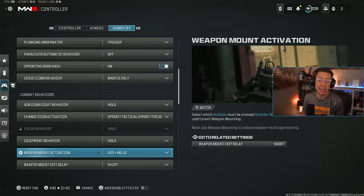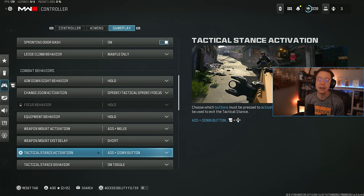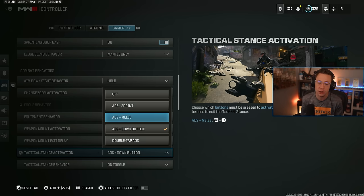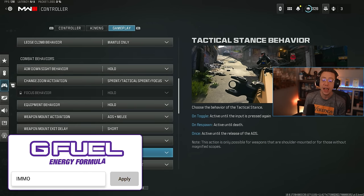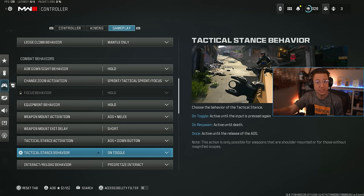Equipment behavior Hold. Weapon mount activation I keep on ADS and Melee so I don't ever accidentally do that in a gunfight — Short Exit Delay, although I'm pretty sure that's mostly placebo. Tac stance animation is another important one. I have it set to ADS and then down on the D-pad so I never accidentally activate it in a gunfight. Options like ADS and Sprint or double-tap ADS you might accidentally trigger in a gunfight and end up in tac stance when you don't want to be. I keep it on Toggle so when I do manually go into tac stance, I stay in tac stance unless I toggle it off — no constant recycling on death.